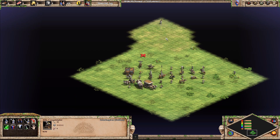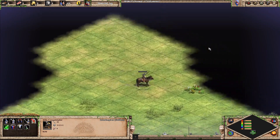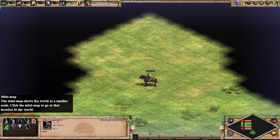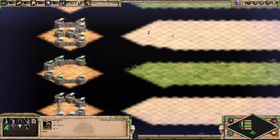Next up we have the Conquistador — the only mounted gunpowder unit in the game. This guy looks kind of cool. I think he's a solid B or C. It's very normal, but I'll put him into B for now.